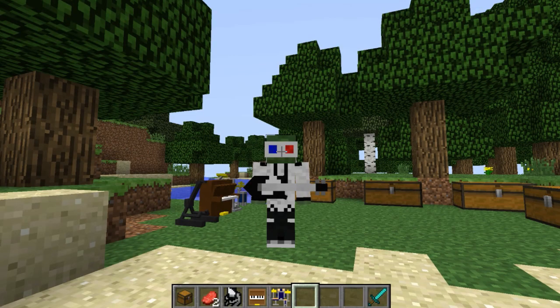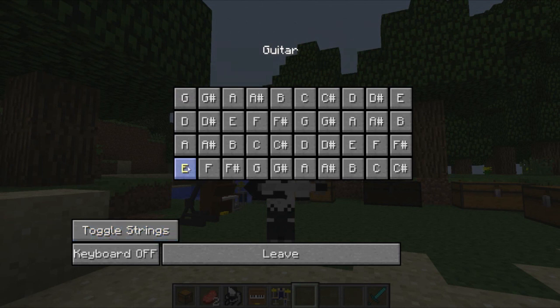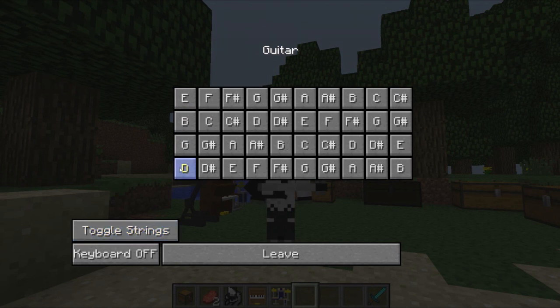You have to press G — G for guitar — and when you open this menu you will get all of these note letters. If you've done music before you'll understand what they are, but if you haven't they will look really confusing. Basically D here is the lowest and E is the highest, but if you click 'Toggle Strings' it will switch you by an octave — so that will be the lowest and that will be the highest.